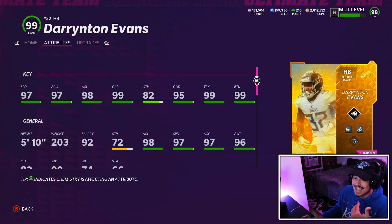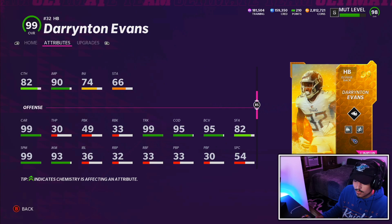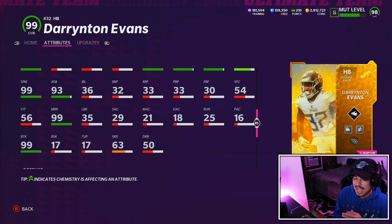Outside of that, good speed, good agility, decent change of direction, good catching, and he's also gonna be really good at running wheel routes because whoever made this card did give him 99 mid-route running, which is actually the route running you need for wheel routes. So I wonder how nicely he's gonna run a wheel route. Also good carrying, good spin, and a good juke as well.